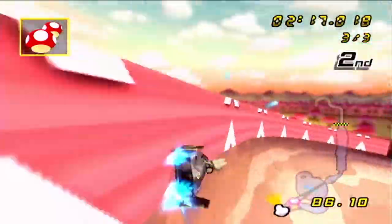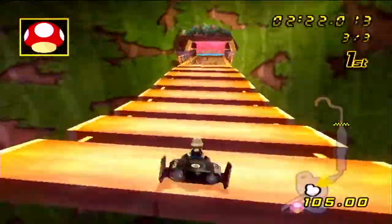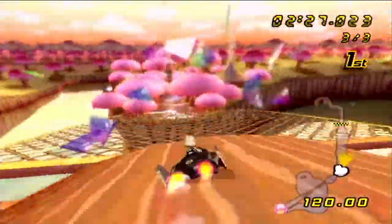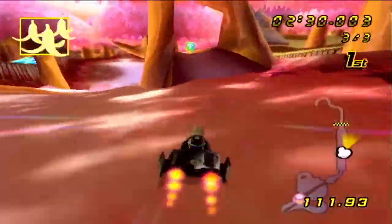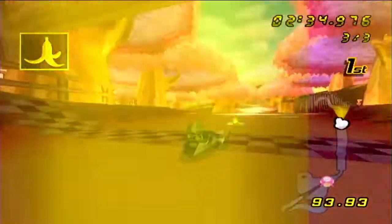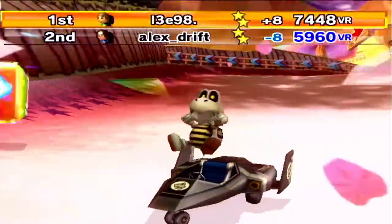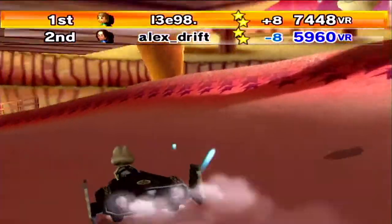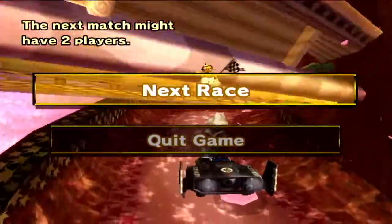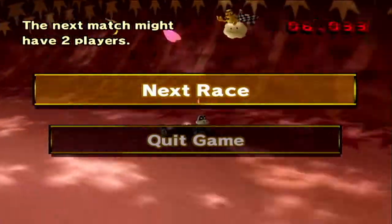Yes, look at that lovely boost — look at all these boosts! We are going to win our first race. Not surprising when there's only two people, but still that's a pretty good start. Wow, look at that lead — inside drift, we were amazing. Hopefully the lobby gets a bit bigger, but this should be good fun just to try different courses out and see how good we are using the inside drift Black Falcon.